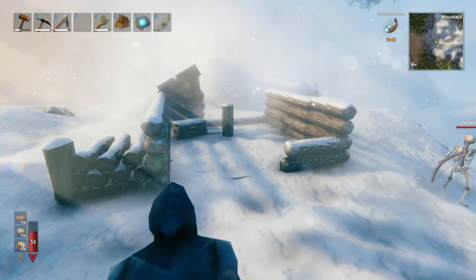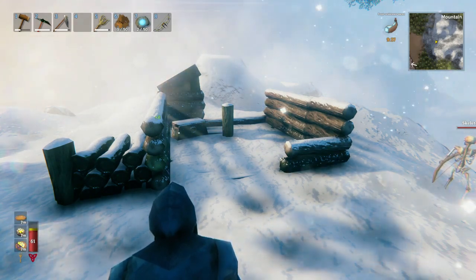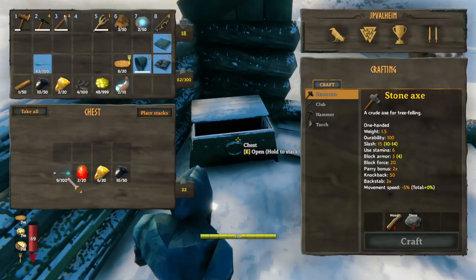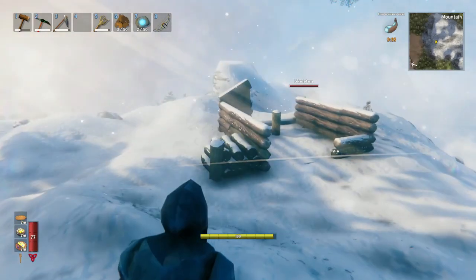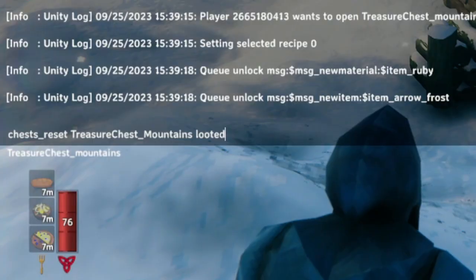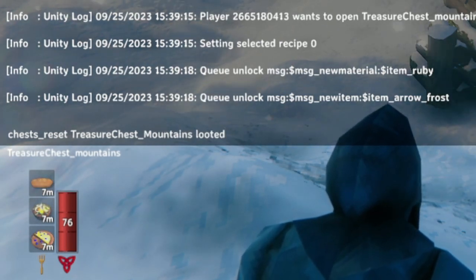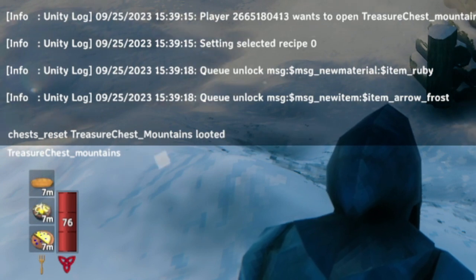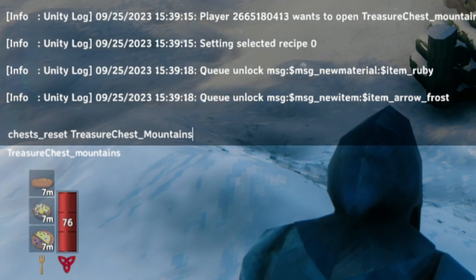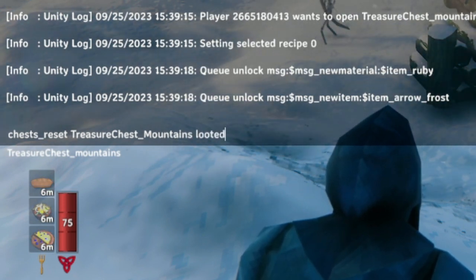Another cool part of this mod is you can use it to re-roll chests. I showed you how to totally reset the location, which will also reset the chests. Here's a regular mountain chest — cool loot, no onions, still pretty good. I just emptied it, and that's gone forever normally. But with this mod, I can run a specific command: it's 'chests reset', then the object, which is 'treasure_chest_mountains', and then the parameter 'looted'. It's important that you write 'looted' afterwards — otherwise, you'd re-roll all existing chests that haven't been looted yet, and the looted one would stay the same.